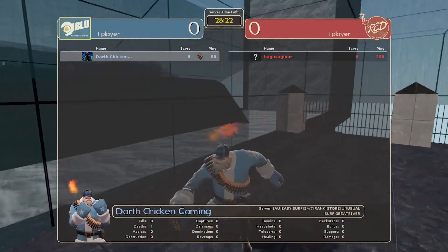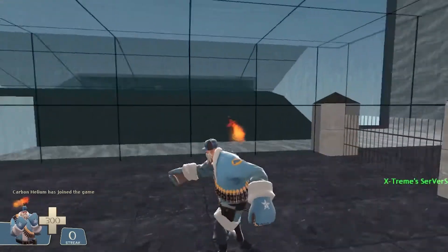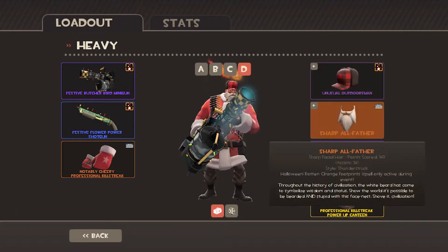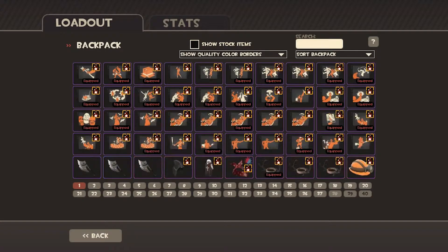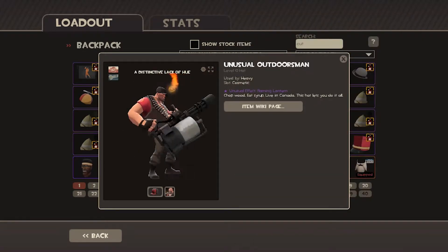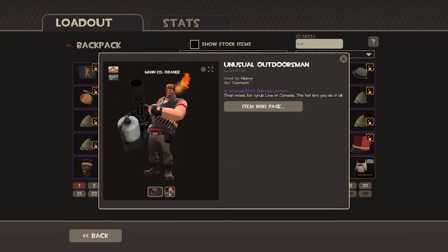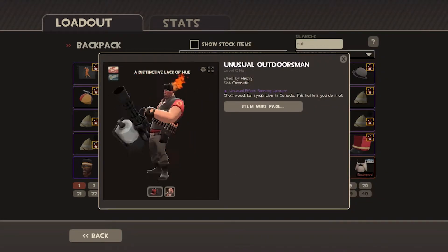This is my Jack-O-Lantern Outdoorsman. Looks great. Let's actually check out what it looks good with. Let's inspect and check it with black. Black looks great. Orange looks okay — I reckon black is better. So I think black is your best bet if you have one of these.